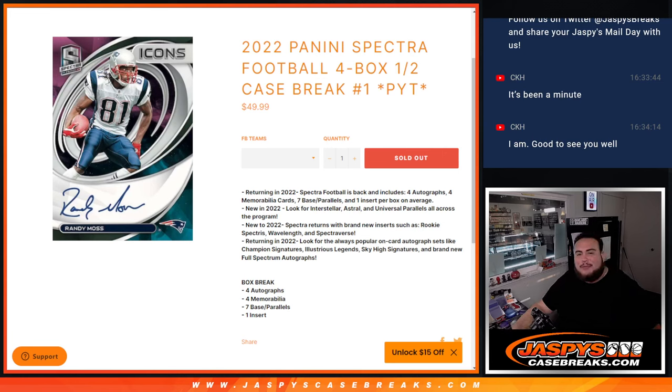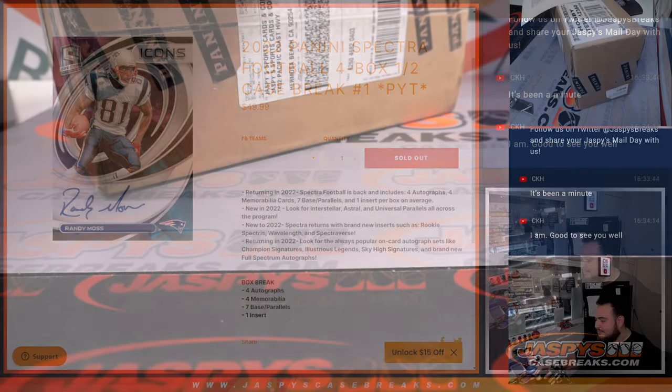What's up everybody, Jason here from JazpysCaseBreak.com. Happy new release day — 2022 Spectra Football is here! This is a four-box half case break. Again, four autos, four mobility cards, seven base/parallels, one insert per box. Look for the interstellar, astral, and universal parallels across the program. New inserts include Rookie Spectrus, Wavelength, and Spectraverse. On-card autographs include Champion Signatures, Illustrious Legends, Sky High Signatures, and all that good stuff.